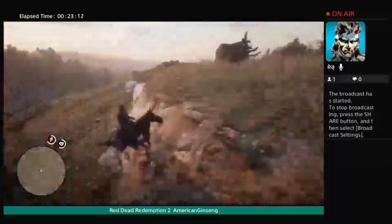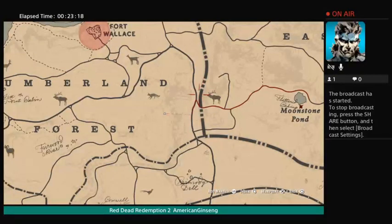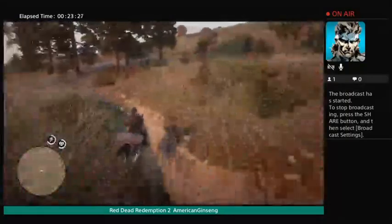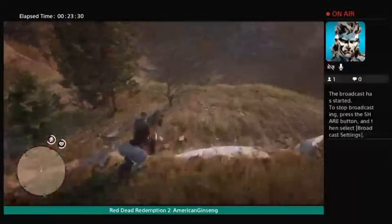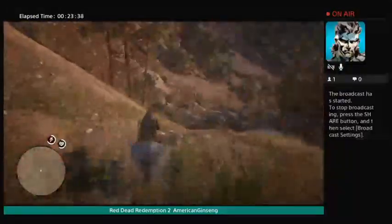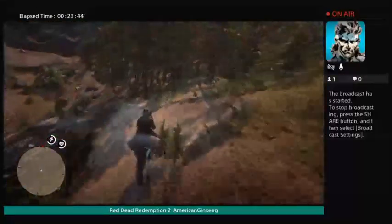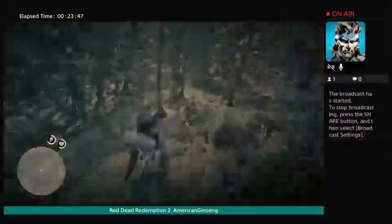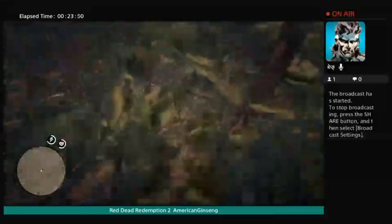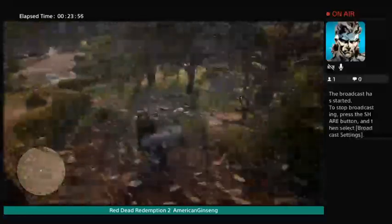The thing about this game is it's liable to put you anywhere when you set up camp — you don't know where it's going to drop you. We're almost there. Just need to get back up this hill. Make sure there's no ginseng in the woods here — that's where you find a lot of the ginseng, in the woods around rocks.